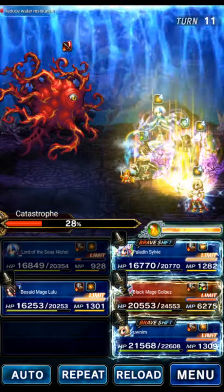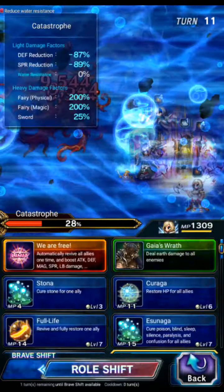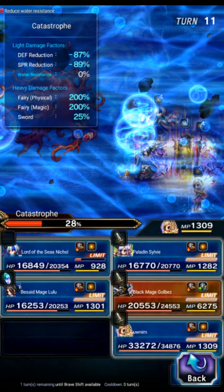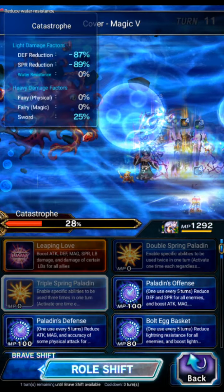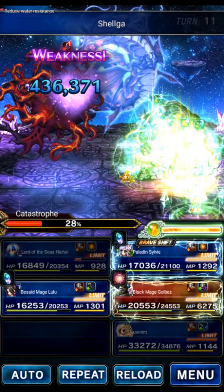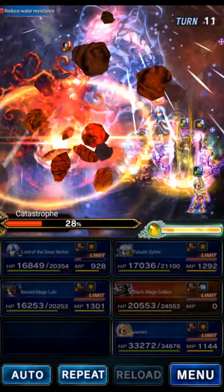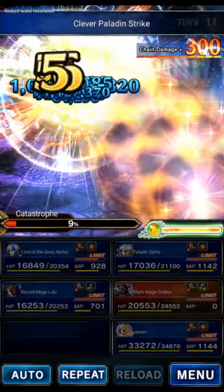Turn 11 — we're in phase two so there's no Nethicite here. We'll use Lulu to triple Bolting Strike. Ash goes to base form to refresh Cover, Magic Break, and Shelga — that way it's there for the remainder of the fight. Sylvie shifts and triple Bolting Strikes to cap another Meteor. In two turns we get another big 100% Amplify Meteor, and now we have Lulu's SLB up for even more damage.